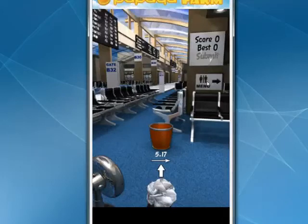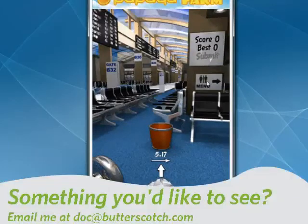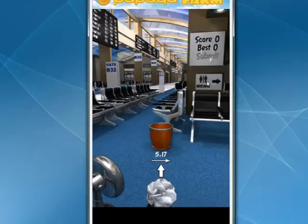My high score is 22. So these are five free games that you can get on the Android phone. All of them are fun, all of them are free. That's all for me for this week. I'll be back next week with more cool mobile software to talk about. I certainly hope you'll join me. And until then, for all the sweet stuff, stay right here on Butterscotch.com.